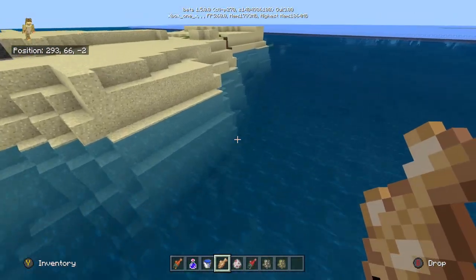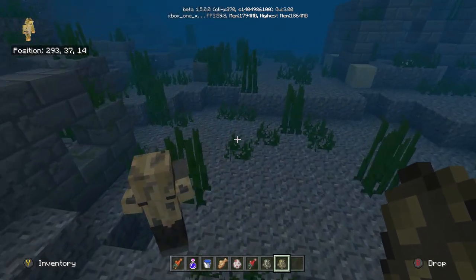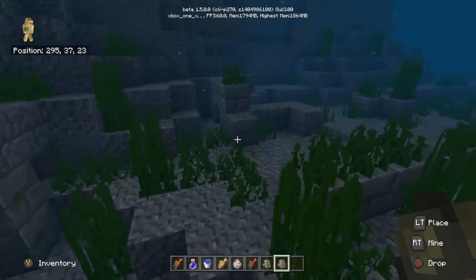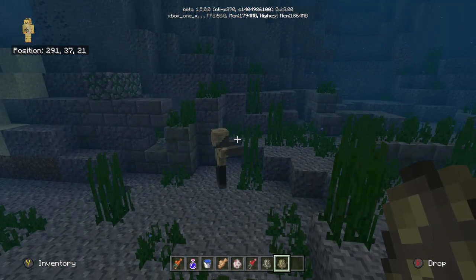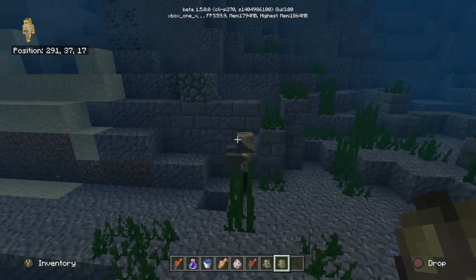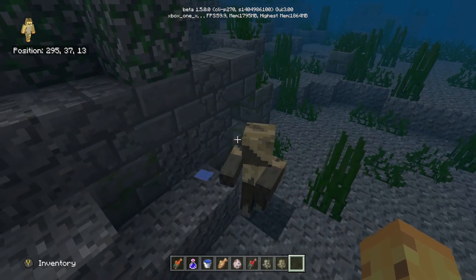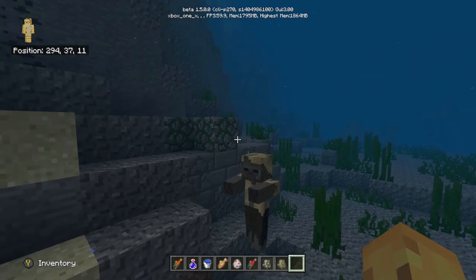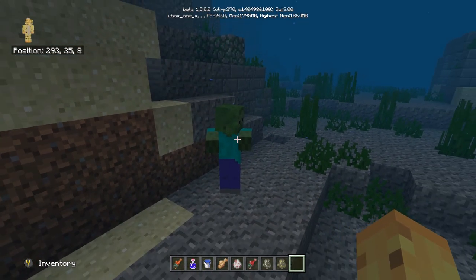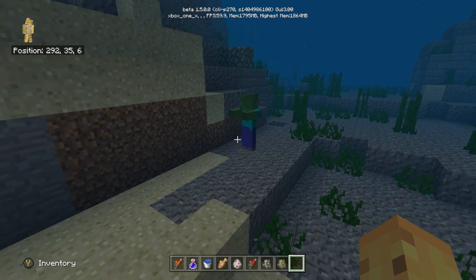The second thing is undead mobs will now sink in water and can walk on the bottom. If we take a husk and swim above the ocean, the mob will sink — it won't try to swim — and it will actually walk on the bottom and try to attack you. Also, husks that have sunk in water will transform into zombies, and zombies will transform into drowned. This was on PC before but now it's on Bedrock too, and the interesting new change is that husks turn into zombies first, so there are two steps to get a drowned from a husk.